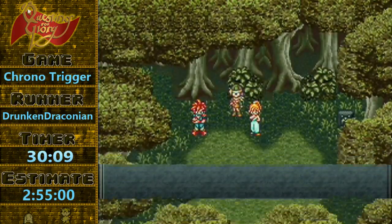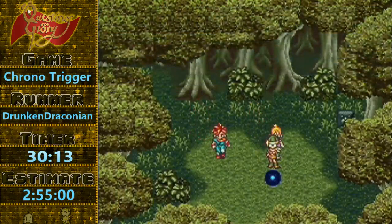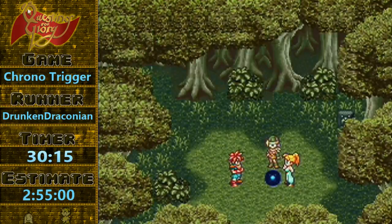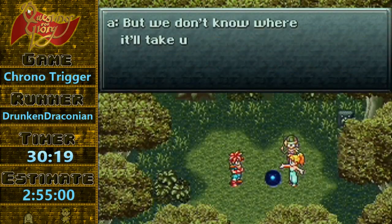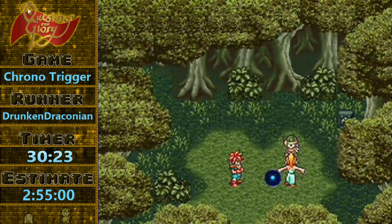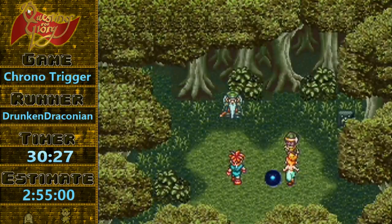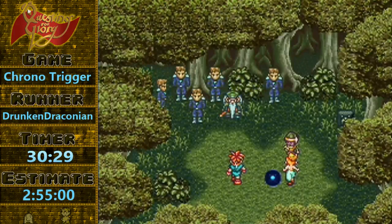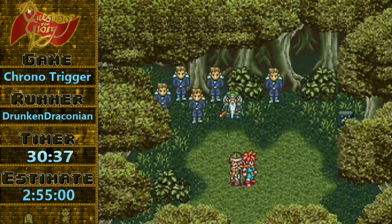So we're heading into the future. There are a lot of really awesome platforming areas — at least battle avoidance — and there are a couple other interesting tricks coming up in Lab 16. But the big thing with the future is we're going to skip the Guardian fight. Which is quite the big skip, actually. That fight is really, really easy but it's also really, really long — it's generally about two cycles.